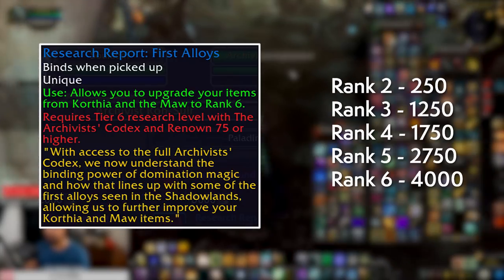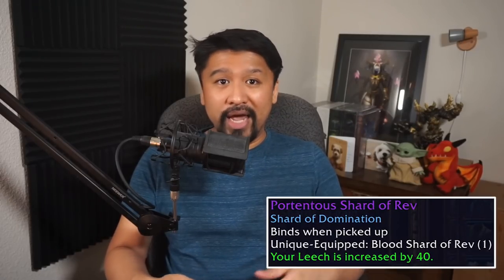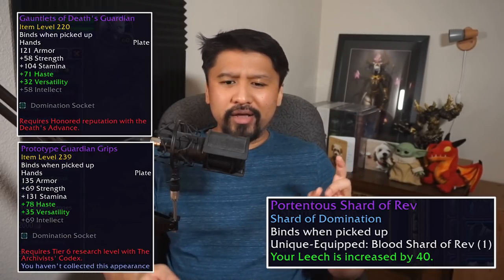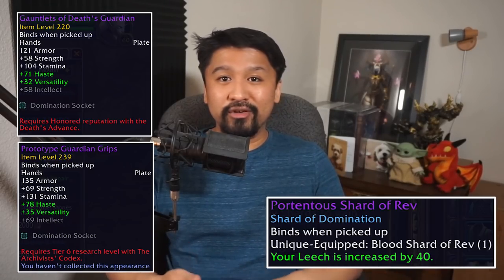You also need to unlock the ability to upgrade gear to ranks 5 and 6 by building Archivist's Codex reputation and reaching renown level 75 — that will take a while. Raiders and others using Korthia as a supplementary path will probably upgrade gear to rank 3 or 4 at most. Out of the domination shards mostly available only to raiders, one shard can be found from the Korthia world boss. It provides bonus leech and can be slotted into domination gear purchased from the Death's Advance or Archivist's Codex rep vendors.